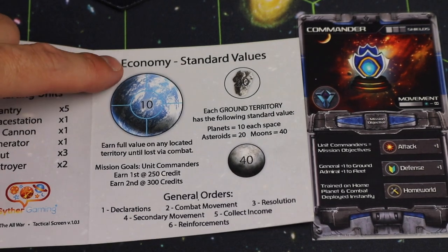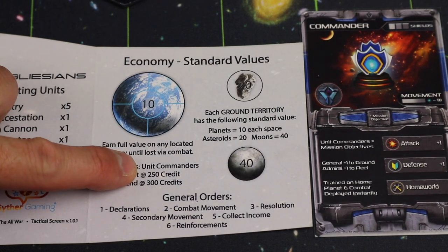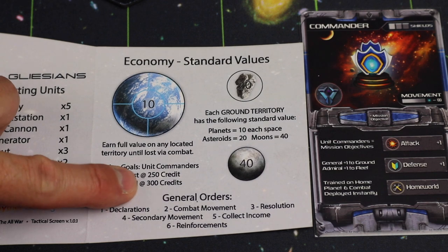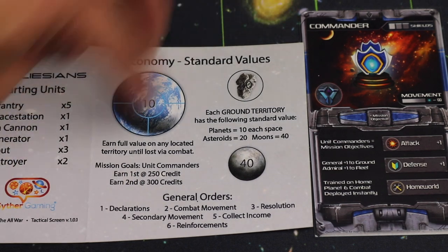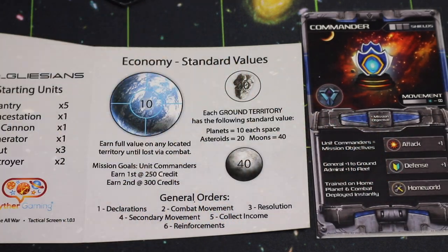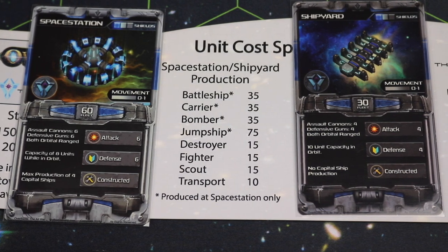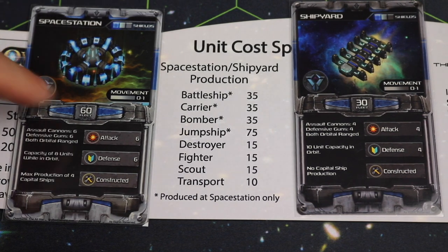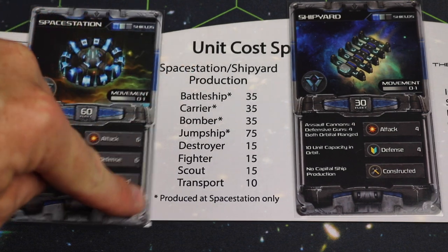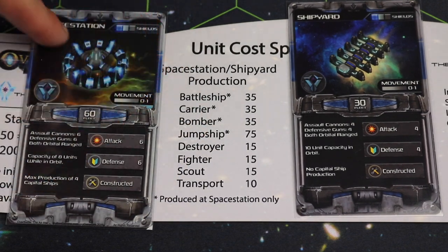The other unities have mission goals: the first time a player earns 250 credits in one turn, and later 300 credits, they unlock a commander — up to two commanders total. These commanders help them attack or defend in pretty much any battle across the entire board. Some fleet units can only be produced at a space station out in space, while others can also be produced at a shipyard.